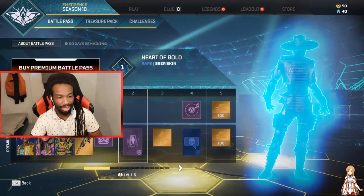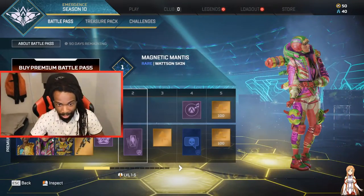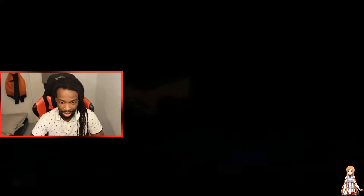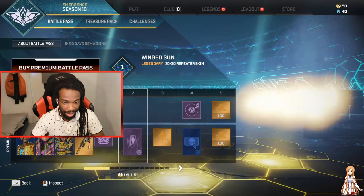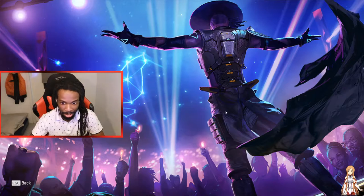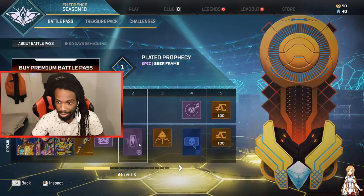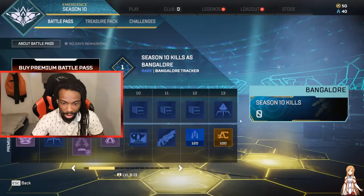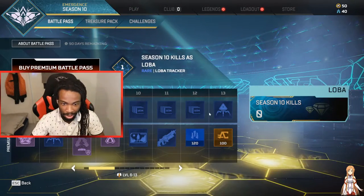When you start off you just get the three skins — Seer, Watson, and Gibby. And then you will get this title Repeater, which looks all right. We got a song, we got some stuff, but we're gonna look at the premium one. The free track is always not that awesome.